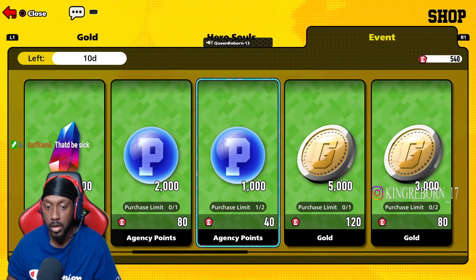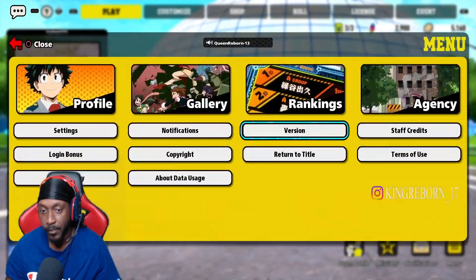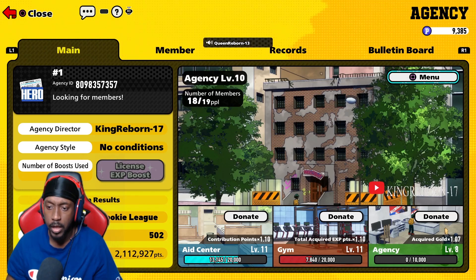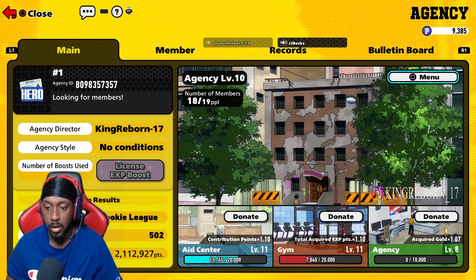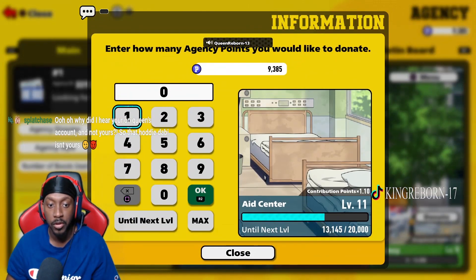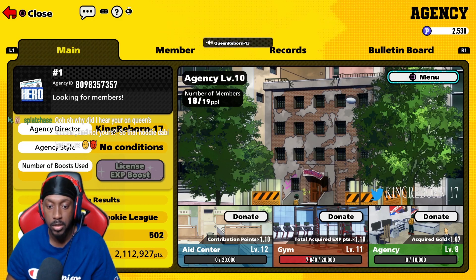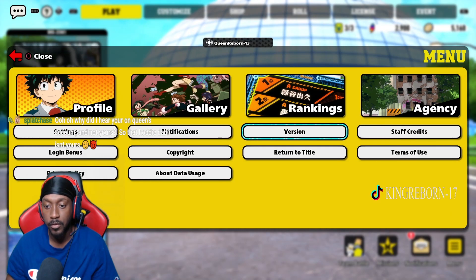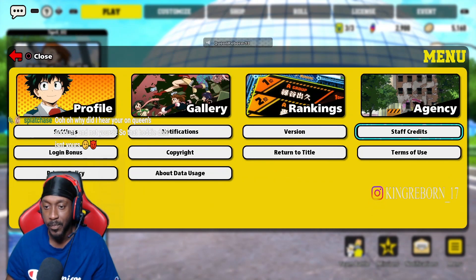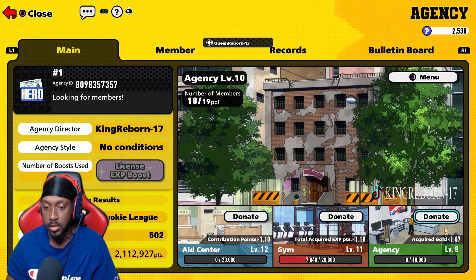All I'm trying to do is get the aid center leveled up as fast as I can. Even if you just joined an agency, do this on a new account to help level it up. Someone already leveled the aid center up to 8. After finishing the event on this account, I now have 9,385 points — and until next level it's 6,000 points. I dropped them all in — aid center is now level 12, up from level 10.